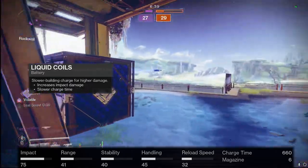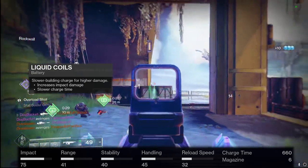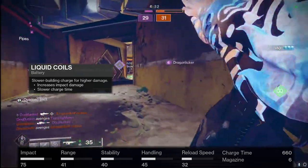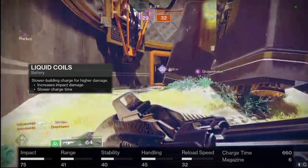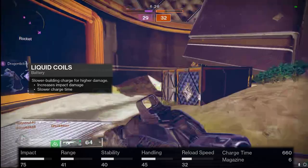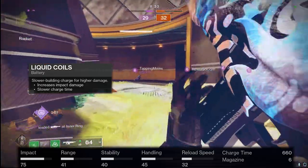This perk isn't going to change between PvP and PvE — we've got Liquid Coils, which gives us a slightly slower draw time but that impact is so, so nice. You can absolutely annihilate Guardians with this, and that charge time in my personal opinion doesn't make that big of a difference, especially with the perks we have coming.